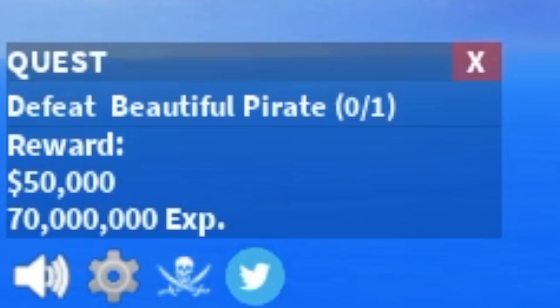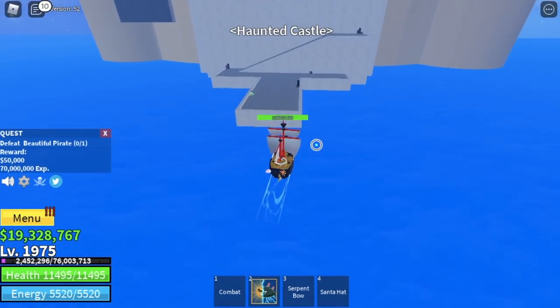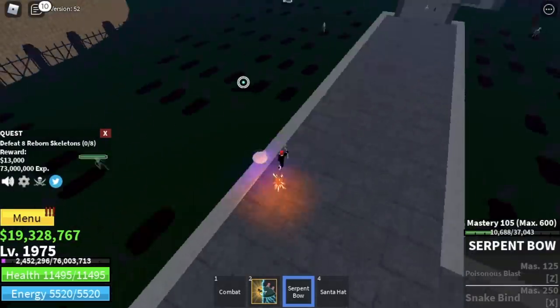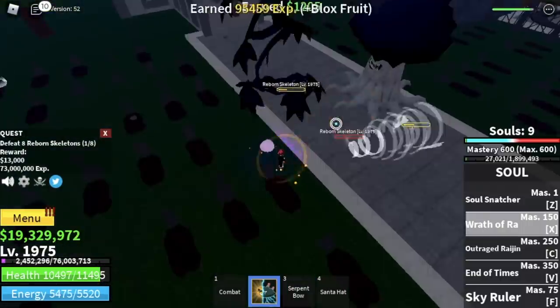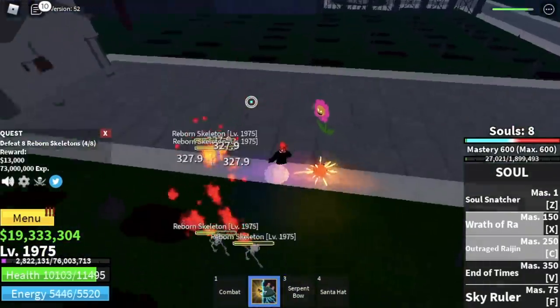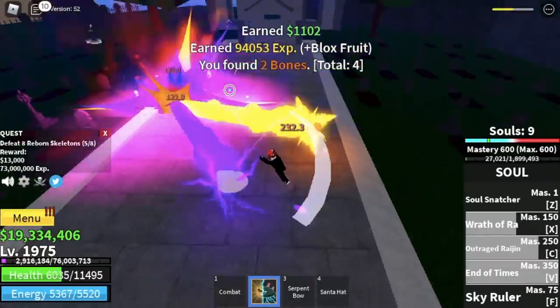The Beautiful Pirate optional fight depends on you — it's kind of hard but I was able to beat him with a friend. Next up is Haunted Castle. Start with the Reborn Skeletons — lure four using your Serpent's Bow, burst them with your skills and spells for an easy kill.